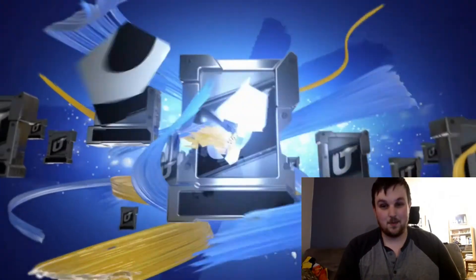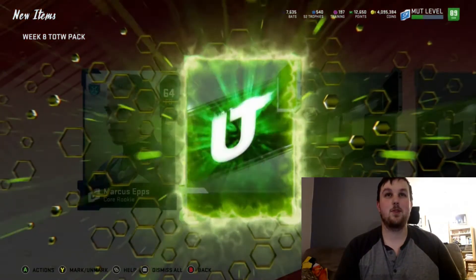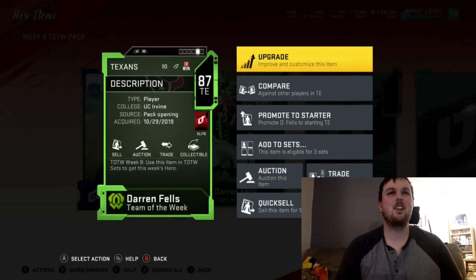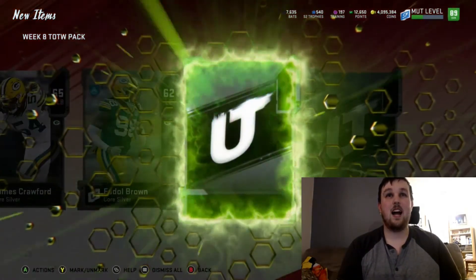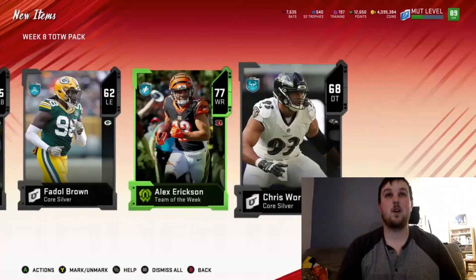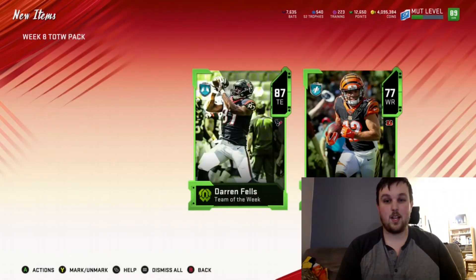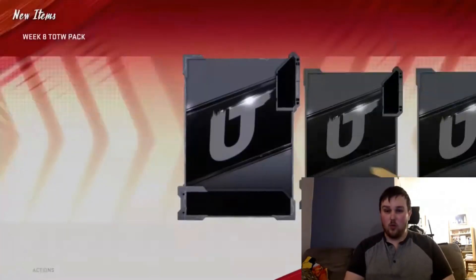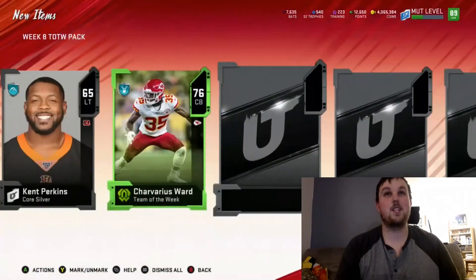I wonder how Taysom Hill feels about Teddy Bridgewater. I feel like if I was Taysom Hill, I would have thought they were grooming me to be Drew Brees' replacement, and then boom — here's Teddy Bridgewater, who should probably be their starter. 87 Darren Fels — is he this week? Yeah, we got the 87 offensive player. I've been working like a dog the last two days, but whatever, it's okay because we got Julio. Julio Jones — I'm still having heart palpitations from that.